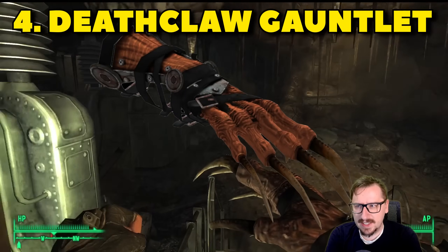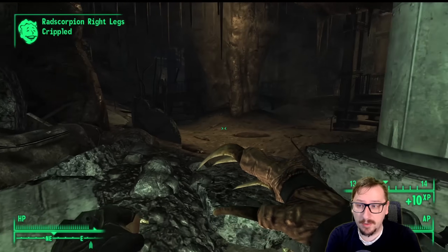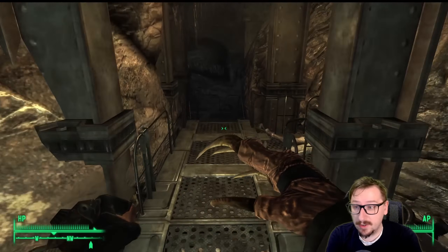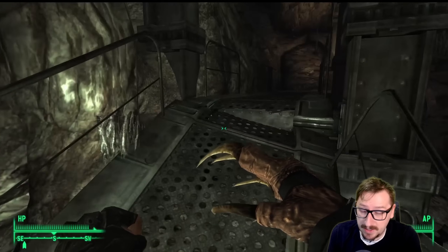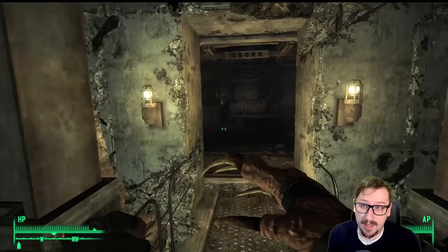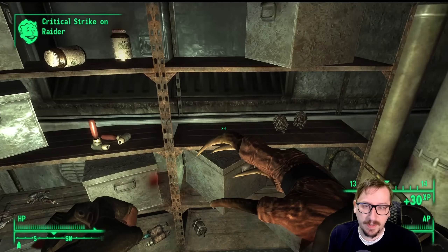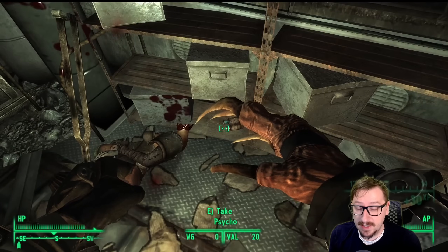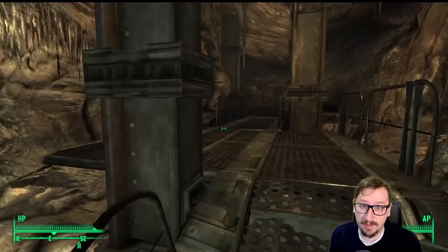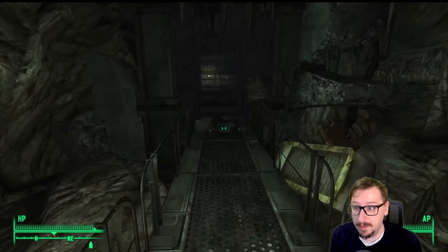Coming in at our number 4 spot, we have the Deathclaw Gauntlet. This is pretty much the best unarmed weapon in the game. It deals really high damage and really high damage per second. It is heavy for an unarmed weapon, but you won't need to be carrying multiple. You can make this on a workbench, and you can rush certain areas to get the schematic early on. This thing also has a 5x crit modifier, making it the only unarmed or melee weapon that can guarantee crits if you're going with a crit build — with high luck, Ninja, and Finesse, you can guarantee crits on every single hit. It also has its own supporting perk with Iron Fist for even more unarmed damage. The Deathclaw Gauntlet is just an extremely solid weapon and I think it's the best of the melee and unarmed weapons in the game.